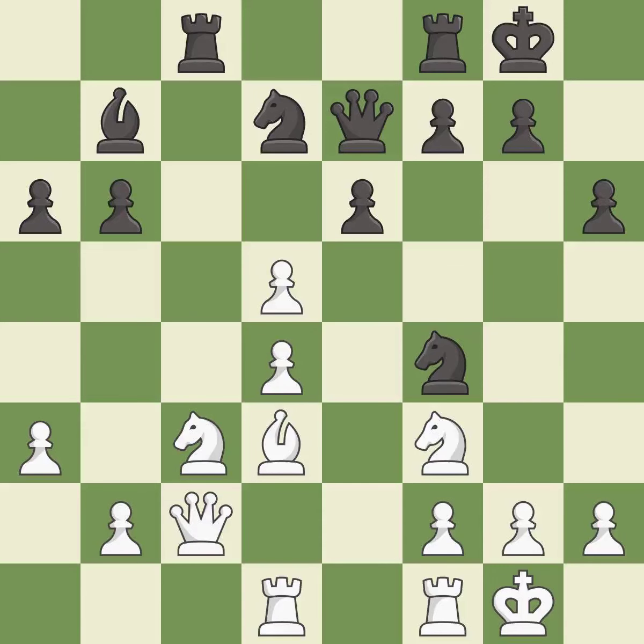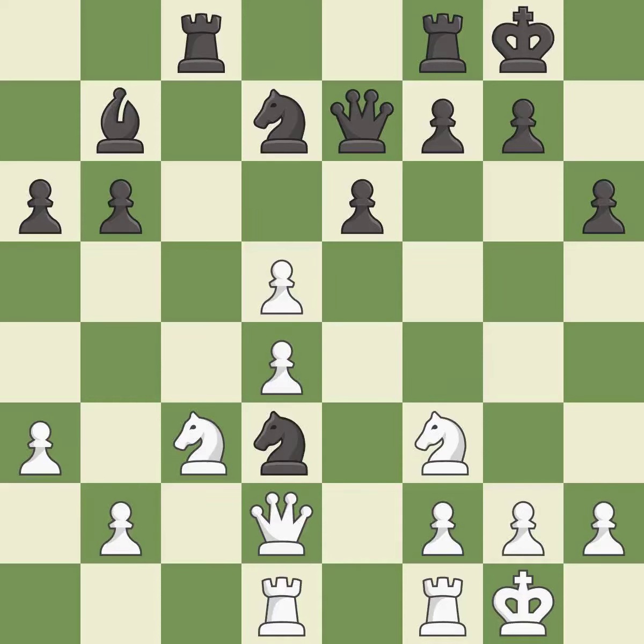This allows the knight to control more squares. This attacks a knight, winning a tempo when it moves away — it is best. This is the way to win a pawn — it is best. Takes back — it is best. This captures a vulnerable pawn — it is best.